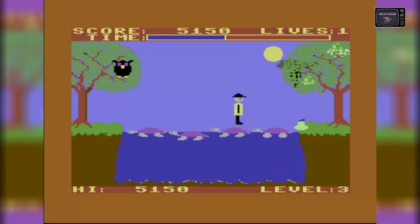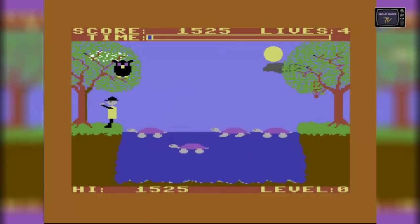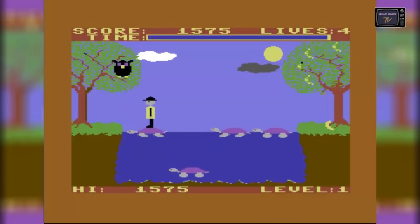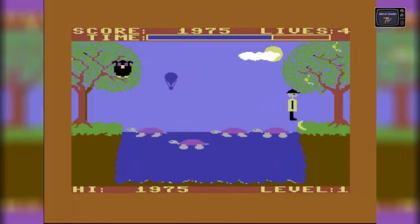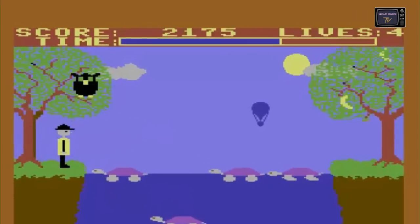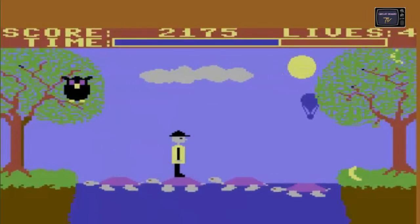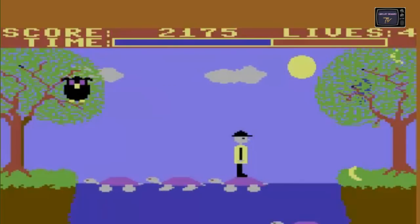Noch besser aber finde ich die im Spiel verwendeten Sounds. Das nenne ich Arcade Sound. Auch die Grafik ist für 1983 wirklich schick gehalten. Man beachte nur die vielen Details, wie zum Beispiel die Eule, die sich nach jedem geschafften Levelabschnitt geradezu abgöttisch freut. Hinzu kommen noch die sich im Hintergrund bewegenden Wolken und die fahrenden Luftballons. Selbst solche Kleinigkeiten schafft das Spiel mit nur einem Screen nett in Szene zu setzen.